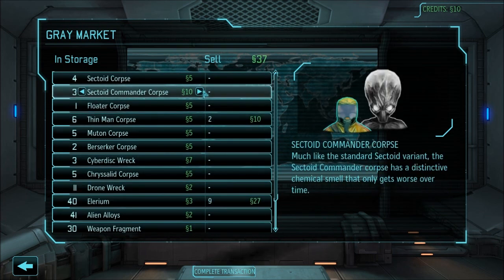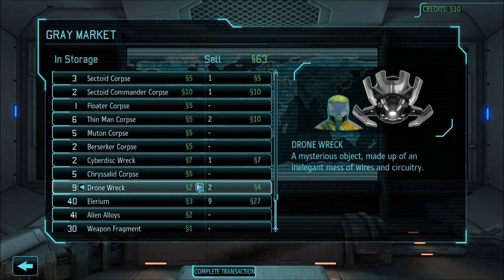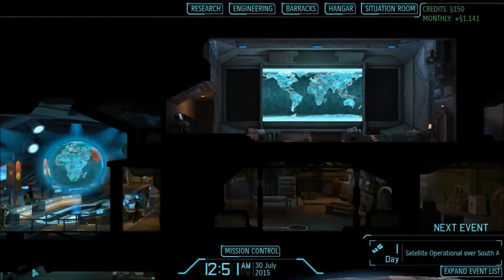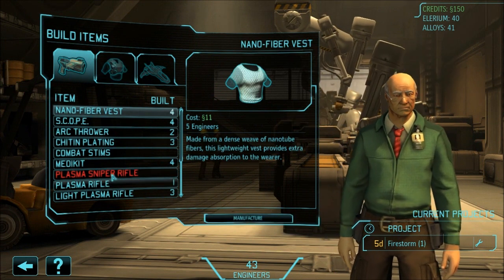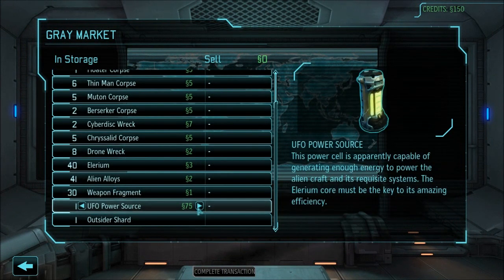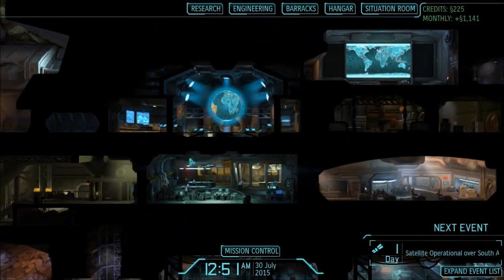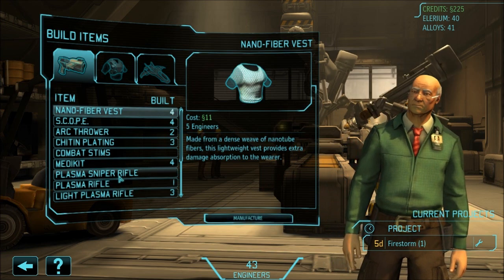I need to buy a sniper rifle and I don't remember what that costs — I'm just going to sell some stuff. I'll probably regret it later. A couple more thin man corpses — I don't have the money to buy this stuff but I want that sniper rifle. I'm going to sell another UFO power source. The sniper rifle costs $197 — I need $47 more. Screw it, I'm just going to sell another UFO power source. That gives me the money — let's buy the sniper rifle.